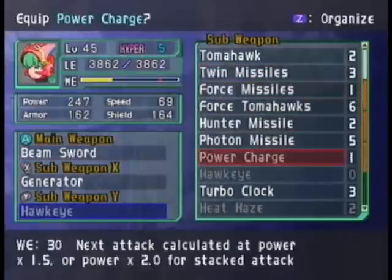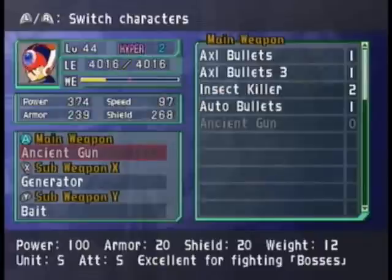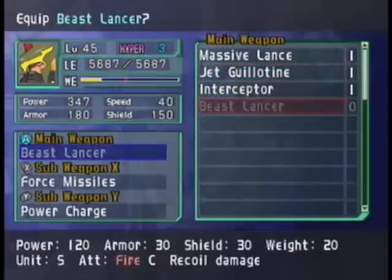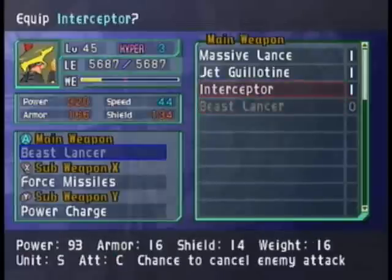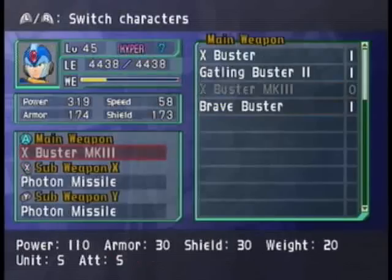You've got Beam Chakram, Beam Sword, blah blah blah. And then Massimo gets, from a boss here, the Beast Lancer, which is stronger than the Interceptor. However, there's recoil damage.